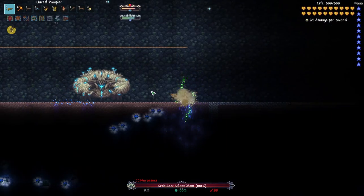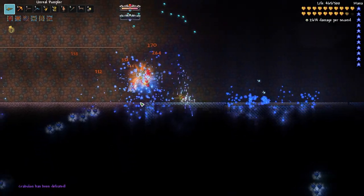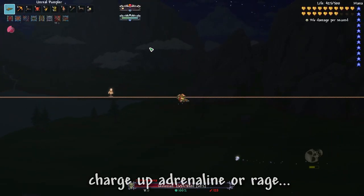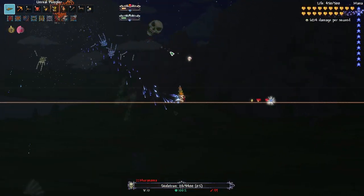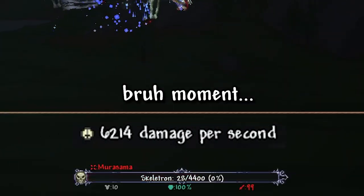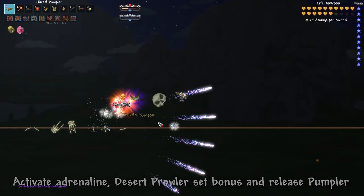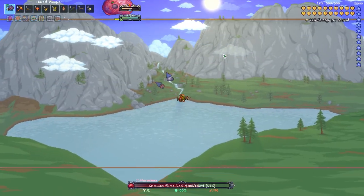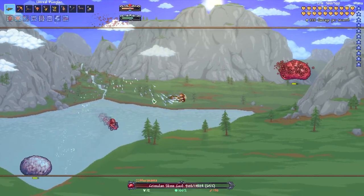While I show you some gameplay of me just completely stomping on these bosses, let me explain how this strategy works. You want to fully charge your adrenaline meter, and pre-charge your Pumpler, as it takes a bit of time to charge. And once it is fully charged, you activate your adrenaline, use your Desert Prowler set bonus, and release your Pumpler damage. It works best if you are really close to the boss, as you gain extra point-blank damage, and all the Pumpler bullets have a greater chance of hitting the boss.